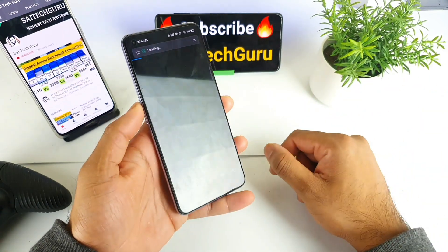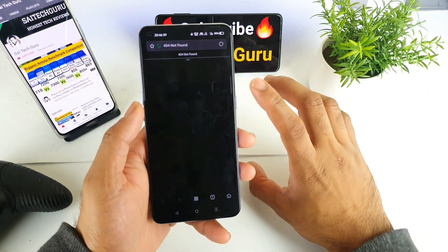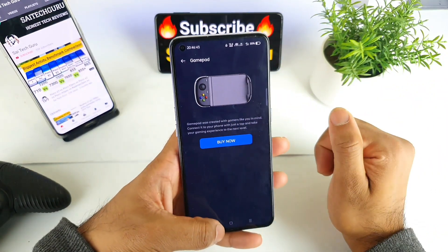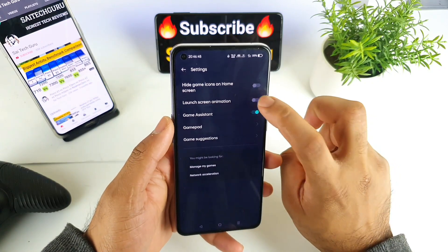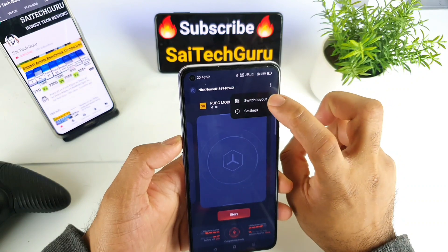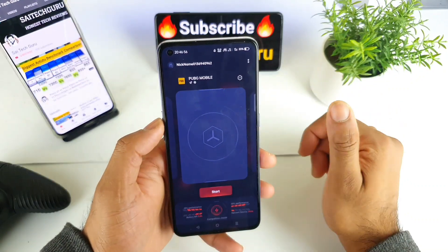Let's see what gamepads they are mentioning — these are the types of gamepads available, as you can see. There are also options for launch screen animation, which you can enable, and two different layout options to choose from.